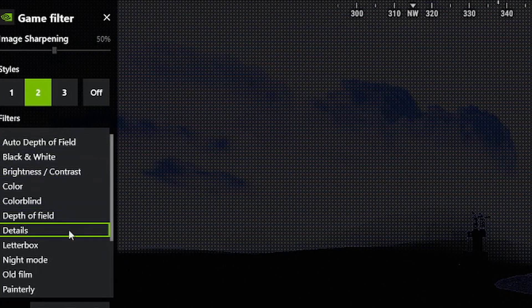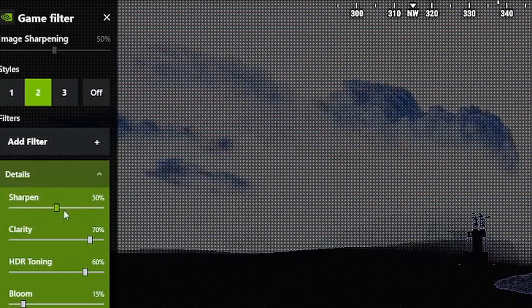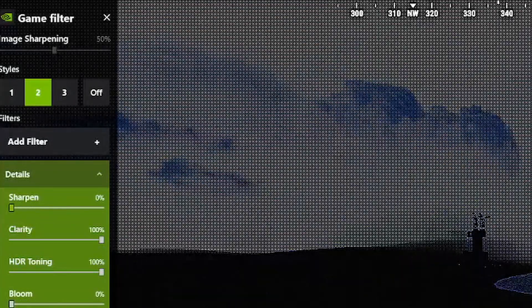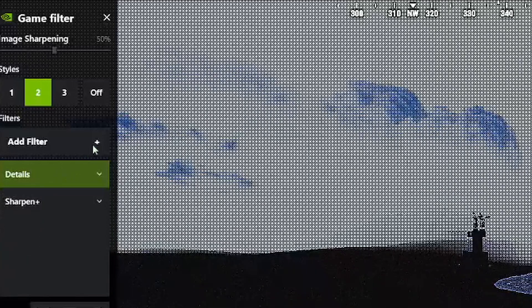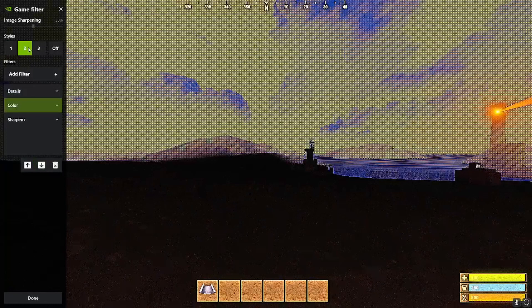The next filter you are going to need to complement Sharpen Plus is Details, as it will make things more clear and brighter. The settings for Details can be subjective, as they all give brightness, but if you want them to be the way I had them in the video, you'll need them to be at max — meaning sharpness, HDR toning, clarity, bloom. You could have all of these max, or just optimize them to your liking. Then, you'll be adding the Colors filters to change the way the colors look — from a soothing yellowish daytime tone, or a green sort of night vision aesthetic, or a black and white approach. I'll show you how to create these different color styles by demonstrating them.